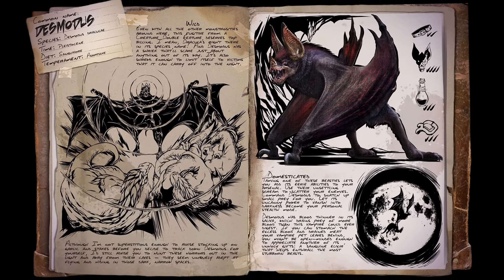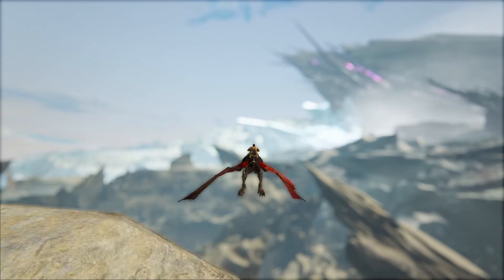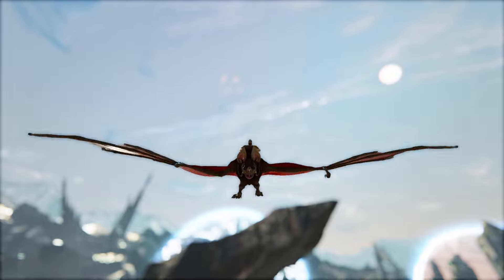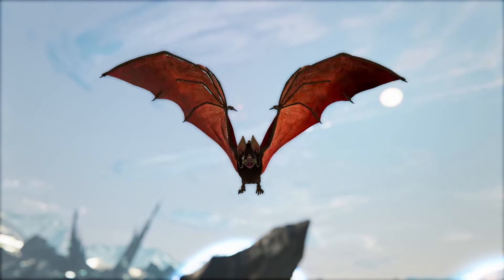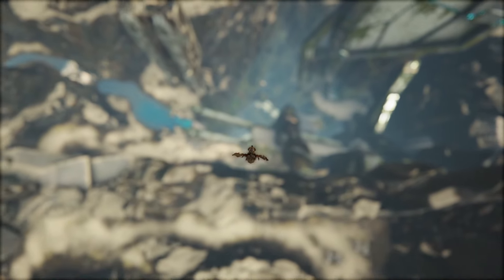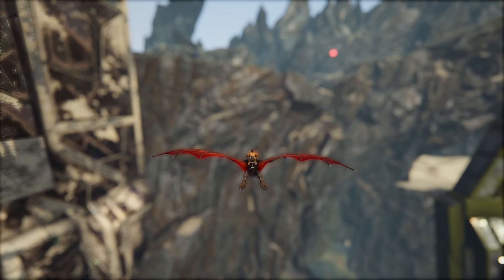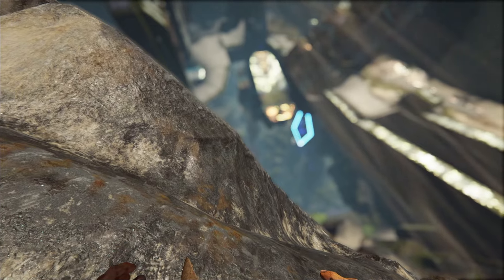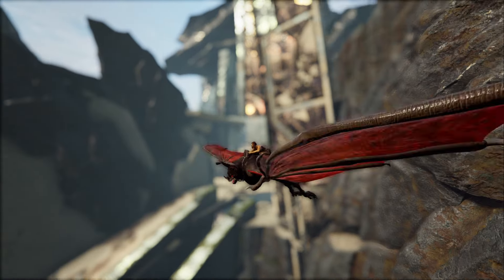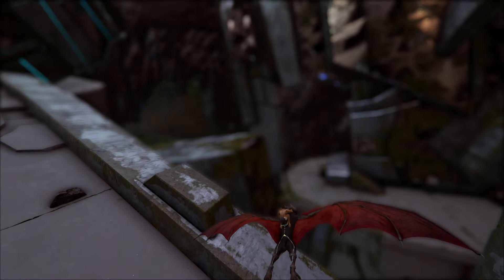At number two we have the Desmodus, and this creature just reeks pure quality. It has such a wealth of abilities, and with the Sanguine Elixir you truly have a creature with pure greatness. That Sanguine Elixir is an absolute cheat for taming — it's a blood bag farm allowing you to farm blood bags. It can grapple onto walls like the Tapejara, it can glide like the Snow Owl, and it can even go invisible at night. The tame method is exactly the same as the Blood Stalker, and once you have a Desmodus taming your Blood Stalker is much easier. It also deals a hefty amount of damage, and in PvP scenarios you can pick players off mounts.